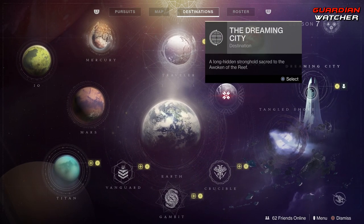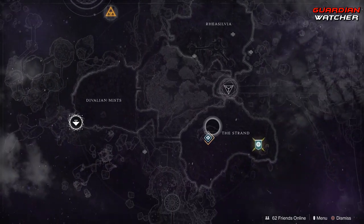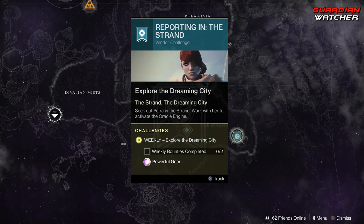Last but not least, we have the Dreaming City. Petra Venj is located in the Strand and we need to go ahead and complete two of her weekly bounties.